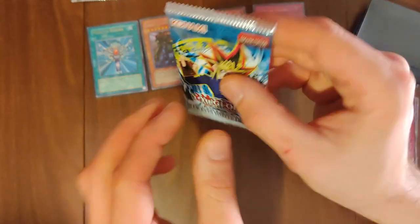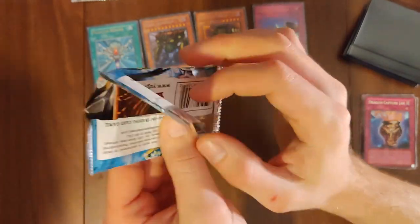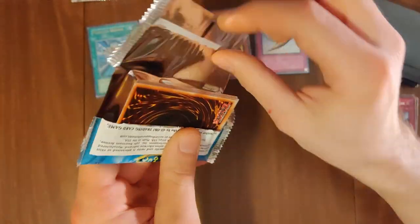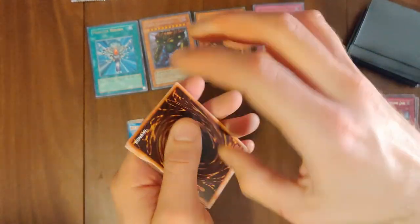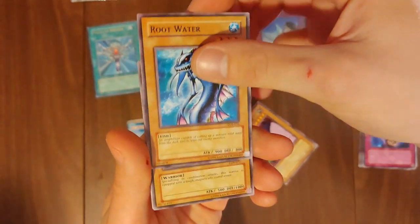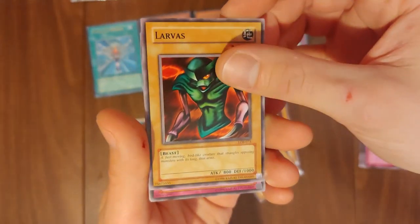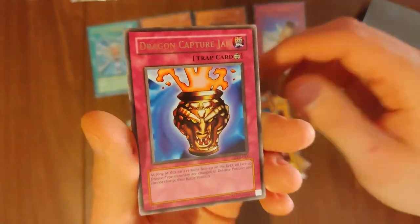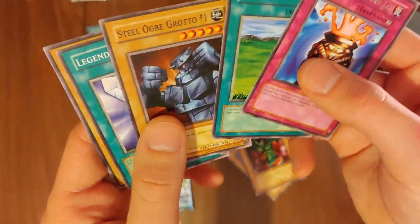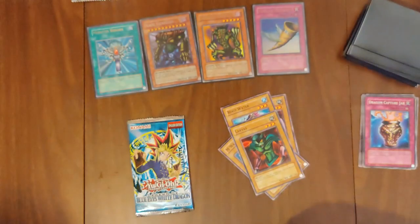Right player opening next. Frenzy Panda, Root Water, M Warrior number two, Larvas. What's back here? Another Dragon Capture Jar, Sojan, Steel Ogre Grotto number one, Legendary Sword, M Warrior number one.